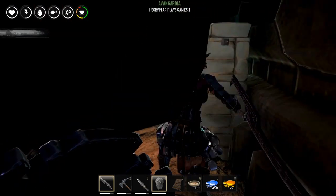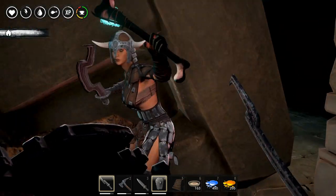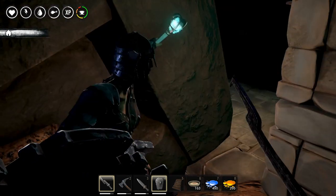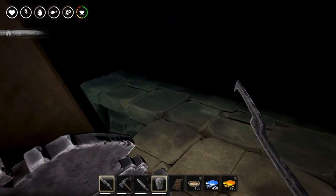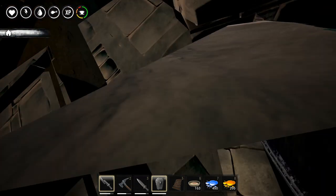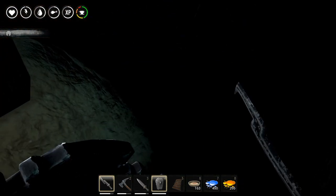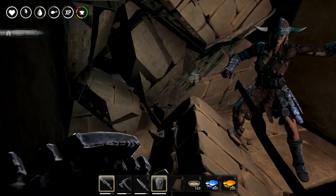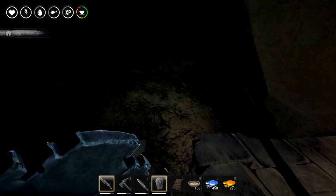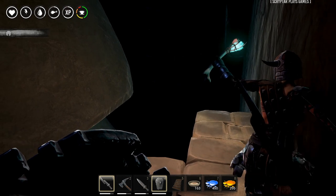We need to go up here. This is the spot! I already came here a few days ago and placed a few foundations just to close up the entrance. There's actually quite a bit of space — the thing goes down in that direction. I need to pick up the foundations. There's a nice spot down there but I have no idea how to get down there, so I didn't even try.